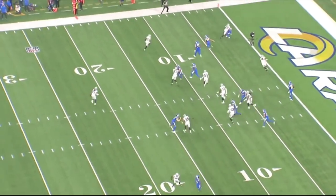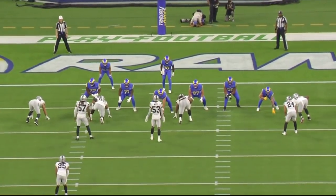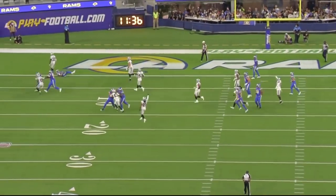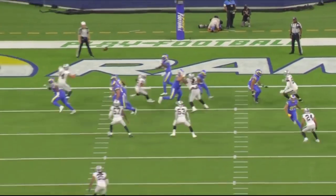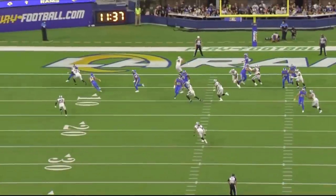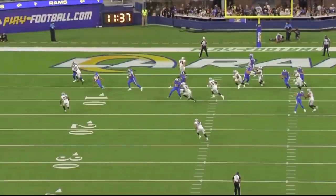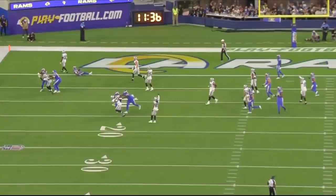Great play by Hobbs. When this play initially happened, I was scared — is that a helmet-to-helmet hit? Is the flag about to come out? And obviously that did not happen. Great play by Nate Hobbs. His helmet lands right below the right shoulder of that wide receiver. He wraps up, takes the guy down, doesn't drive him into the ground, doesn't do anything to get penalized for. And look at Trayvon Merrick — he's pumped up right there.